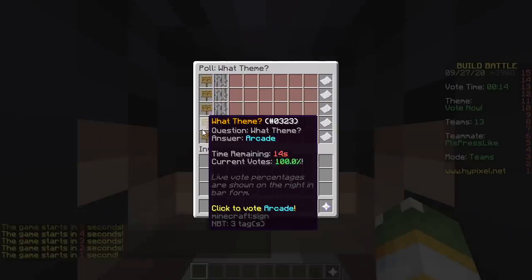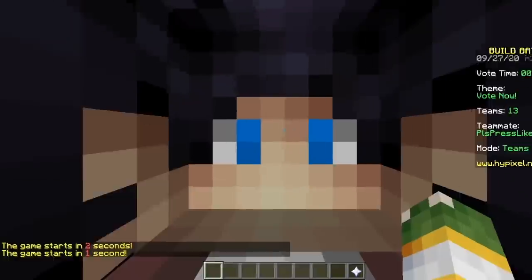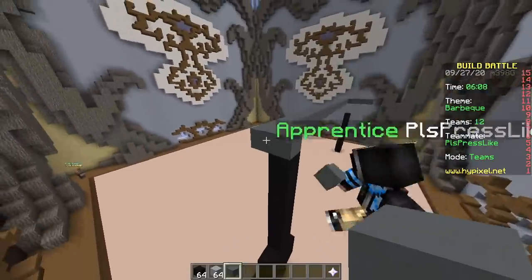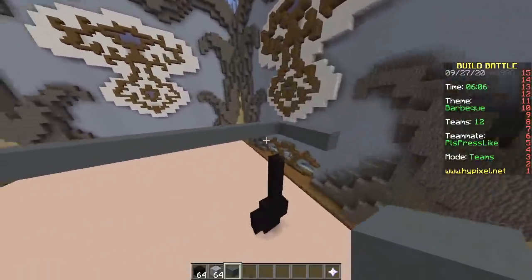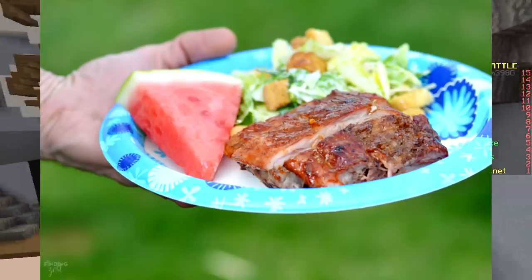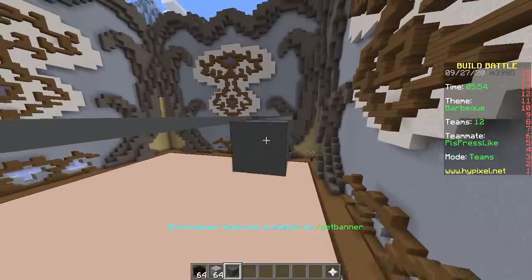Map shows: spaceship, arcade, barbecue. Barbecue! To make this build realistic you've got to make some meat — that is tough, very tough. You gotta add plastic knives and plates. Add a drunk uncle.